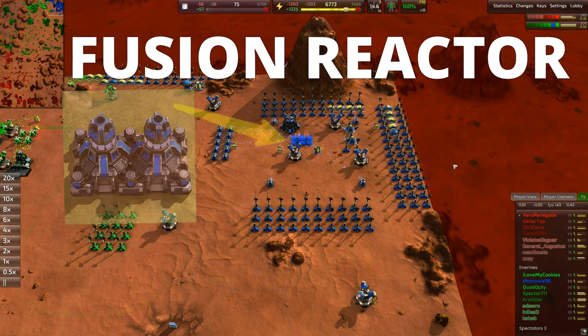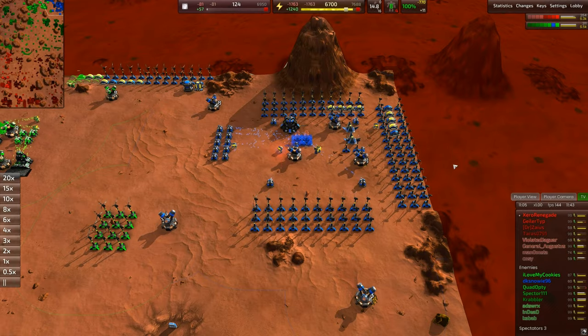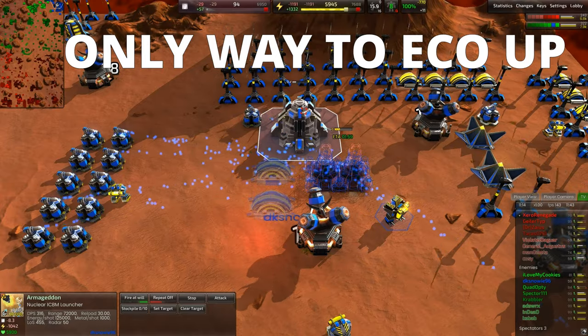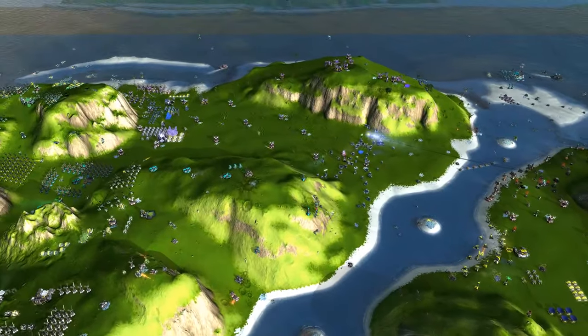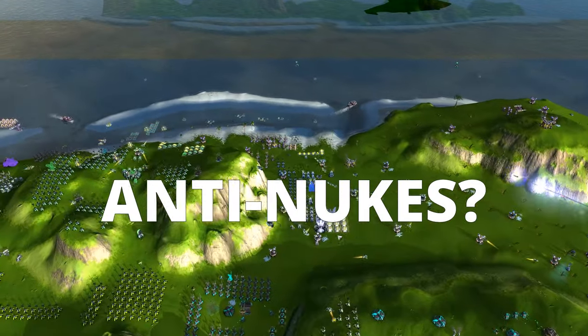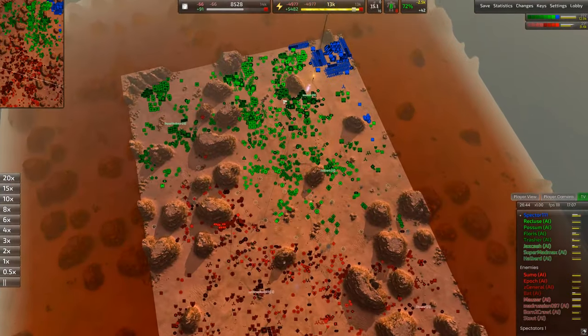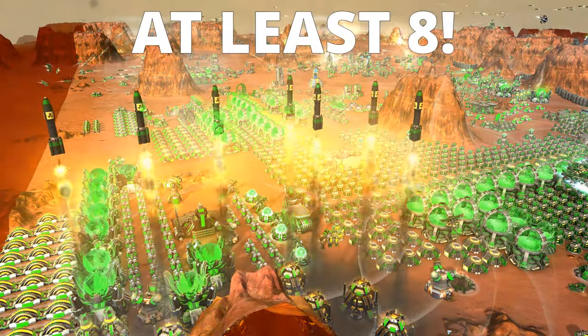Next, a fusion reactor becomes necessary to provide power for future base buildings, especially the advanced metal converters, as this player has no more metal spots to expand on. This may become necessary if the nuke build runs into enemy anti-nukes, requiring more and more nuke launchers to overtake the defenses — about 8 nukes per wave.